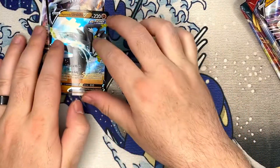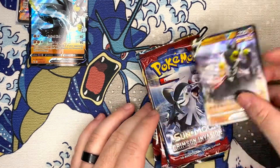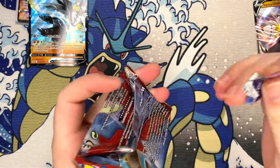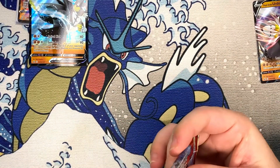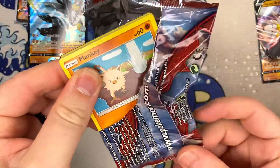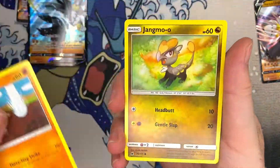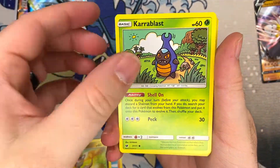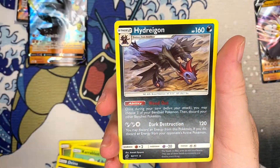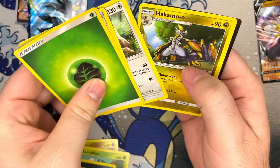So we got two hits there. Next up we've got Single Strike — let's see if we can get anything. Same packs, so we're looking for the same things. Crimson Invasion has never been kind to us, so I don't see that changing now. Got Wigglytuff and then a Hydreigon. Yeah, I didn't think so.